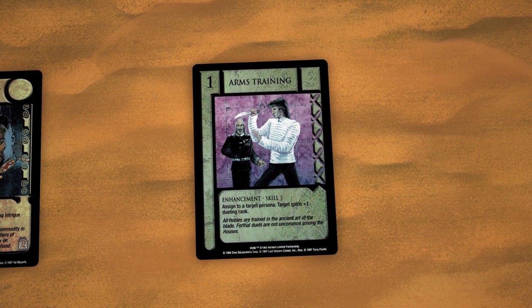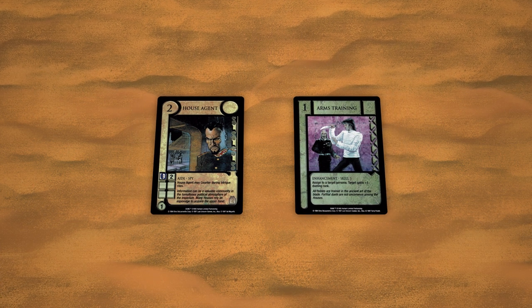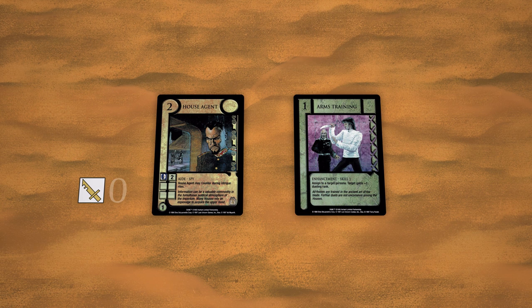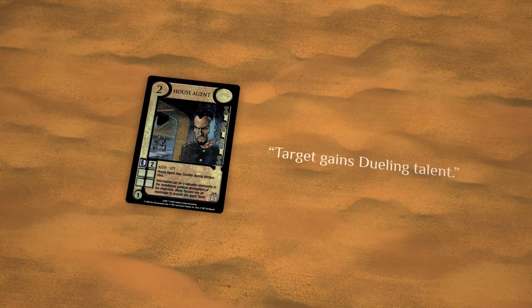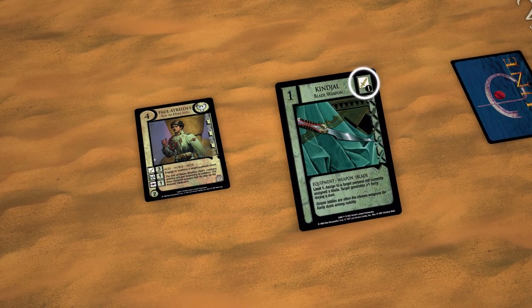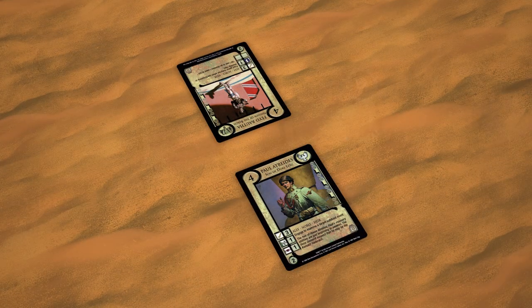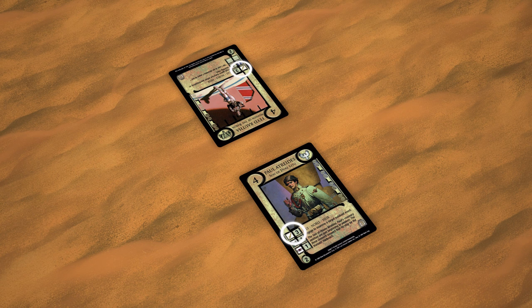For instance, the card Arms Training gives a Persona plus one dueling rank. If assigned to a Persona without the dueling talent, the card first bestows rank zero and then a plus one bonus for a total of dueling one. Similarly, a card that states 'Target Gains dueling talent' bestows dueling zero on that Persona. During the game, talents serve two main purposes: fulfilling deployment restrictions on cards, and determining how powerful the card is during a rite — or more colloquially, combat.